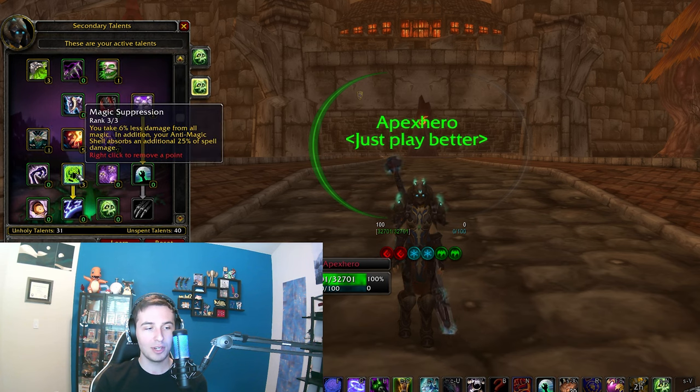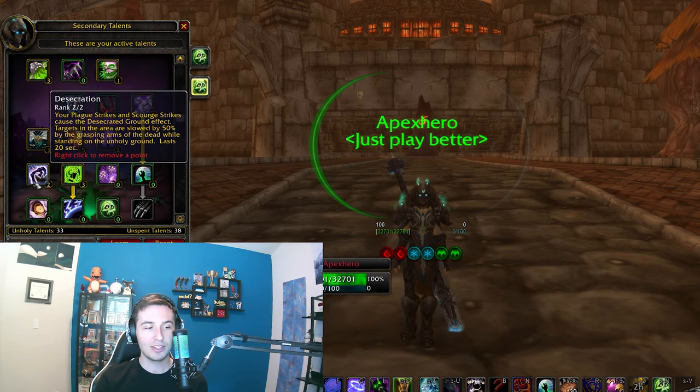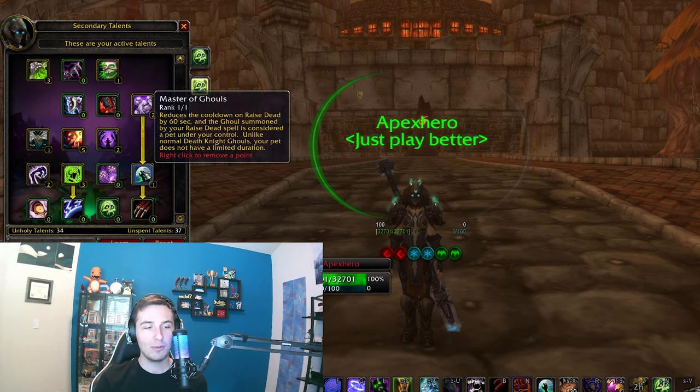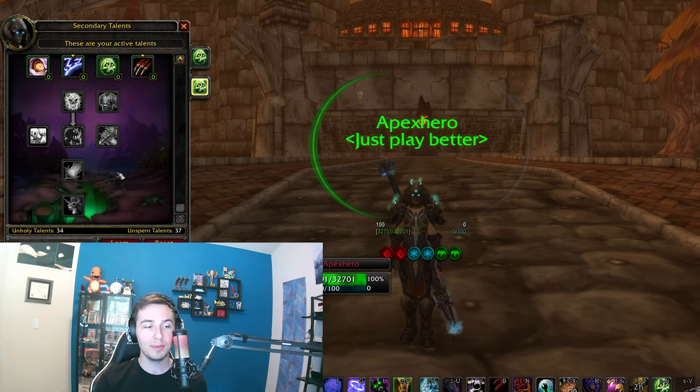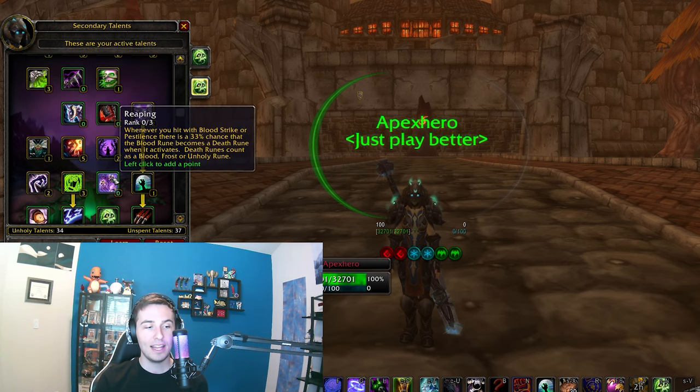Three points into Magic Suppression, and then two into Desecration — this is crazy good. This is what makes it so all your teammates can kite very well and people can't get away. The one point in Master of Ghouls will make it so you can control it. We're not going to be getting Reaping; however, you do have the option of Reaping or Wandering Plague. Reaping will give you the benefit of doing more Death Strikes as well as being able to chain together more Scourge Strikes — so that's a big benefit there, but I don't think it's quite worth it, though it is certainly good.